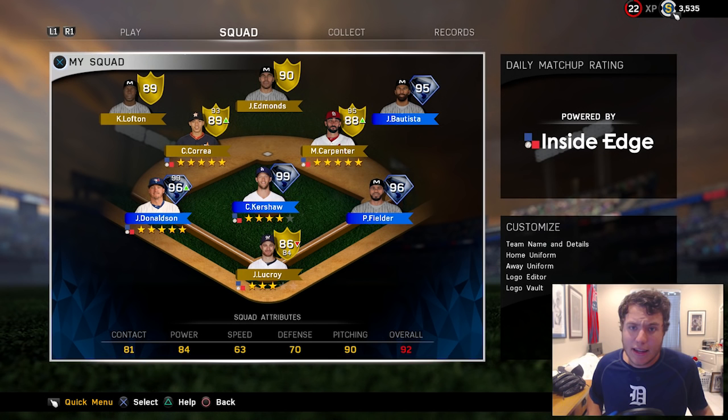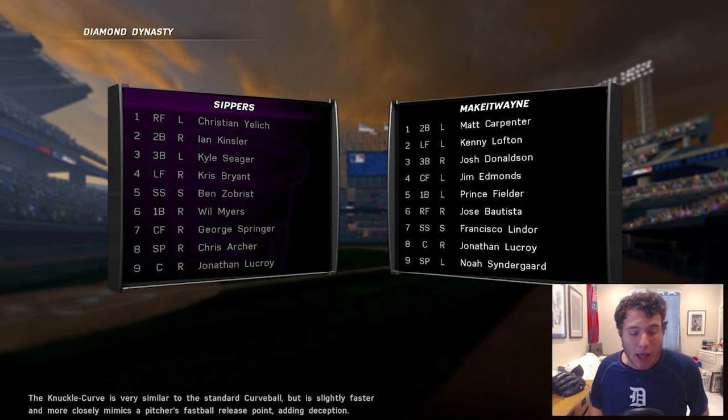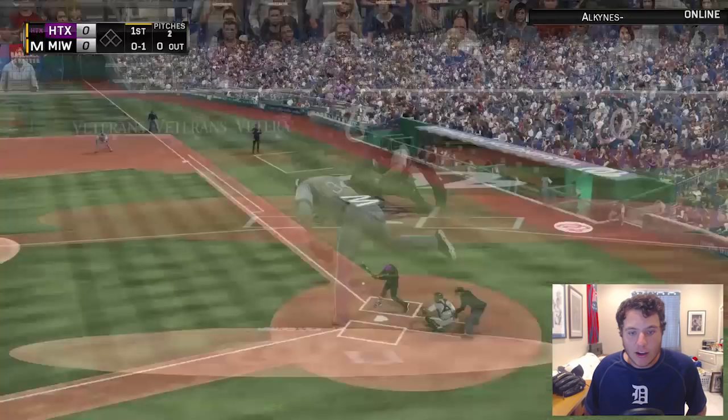I can't wait to show you guys this card. If you're enjoying the Diamond Dynasty gameplays, make sure to smash that like button. Taking a look at my opponent's lineup: Christian Yelich, Ian Kinsler, Kyle Seager, Kris Bryant, Ben Zobrist, Will Myers, George Springer, Chris Archer on the mound, and Jonathan Lucroy. I've got Noah Syndergaard today and I'm excited to use Lofton in the two-hole, switching it up at Nationals Park.